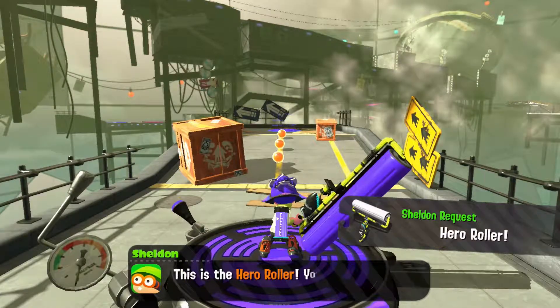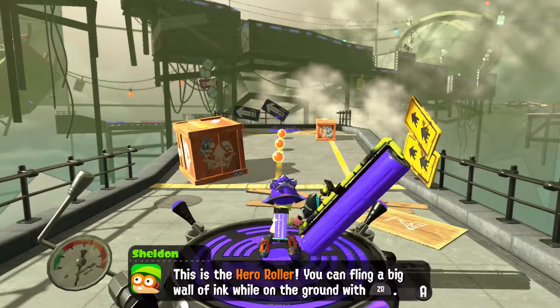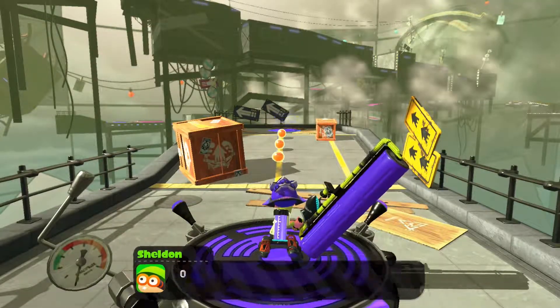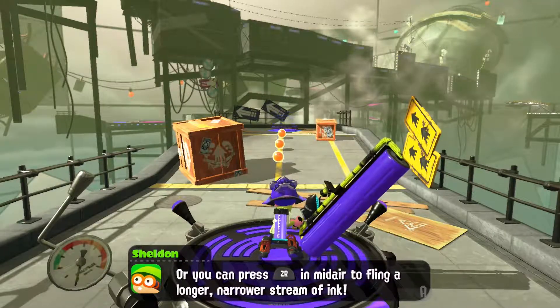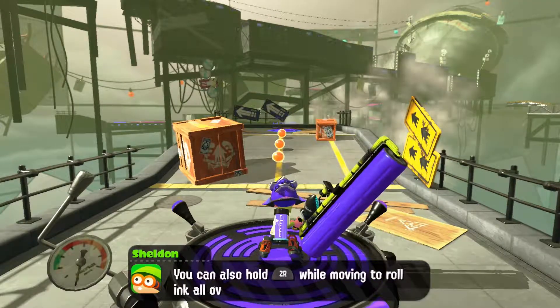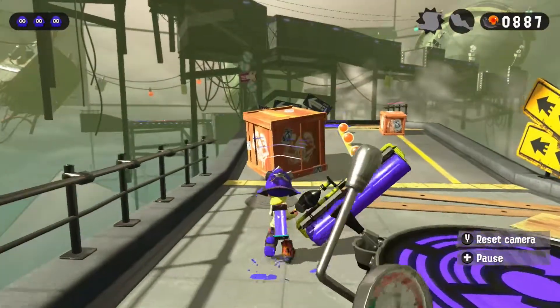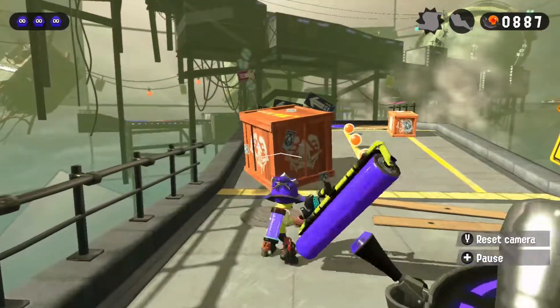Okay, take this with you - help me gather some data. This is a hero roller. You can fling a big wall of ink while on the ground with ZR, or press ZR in midair to fling a longer, narrower stream of ink. And also hold ZR while moving to roll ink all over the ground.